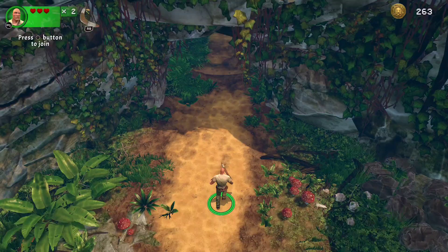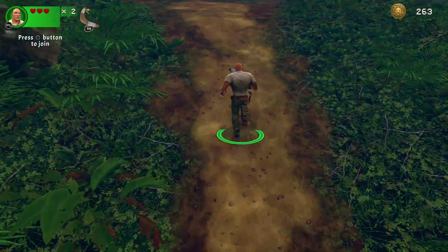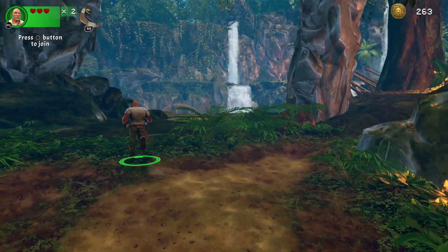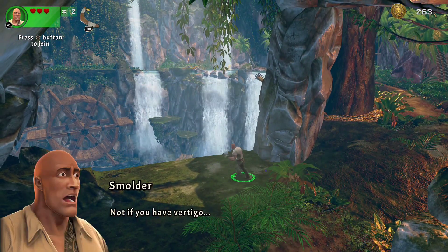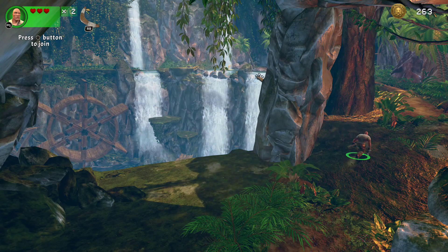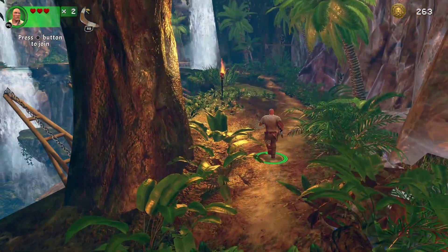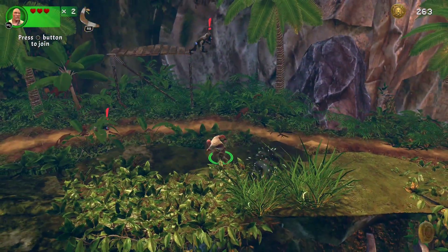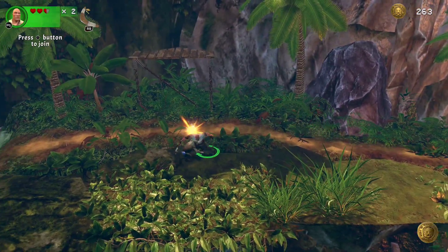I'm playing on medium — there are three difficulties: easy, medium, and hard. On easy, if you fall into a pit you'll at least keep one heart. On medium, like I'm playing here, you'll lose a full heart if you fall off a cliff. And hard mode includes both that penalty and harder enemies. Even on medium, I think this game is fairly easy.